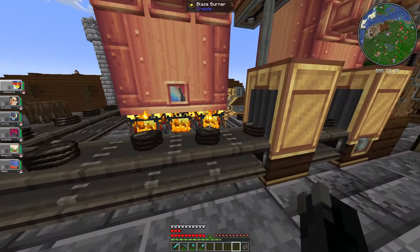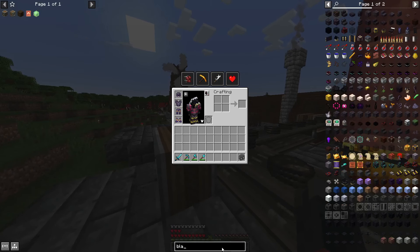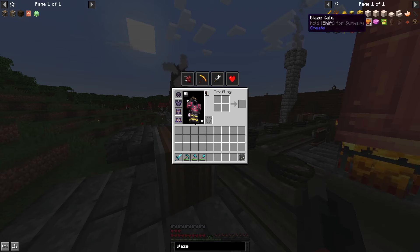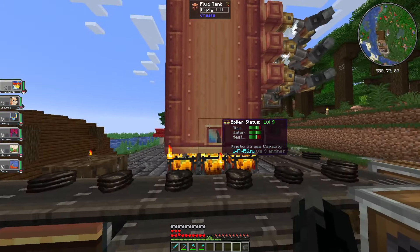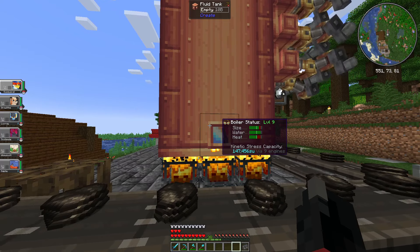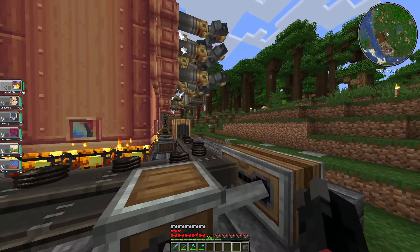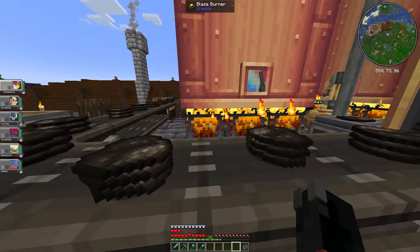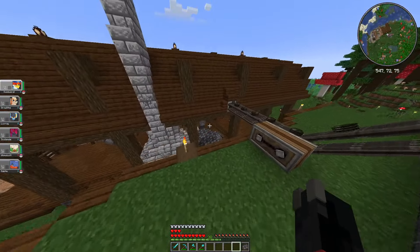In the future, we'll probably want to consider using blaze cakes. Blaze cakes basically increase the heat a lot more — you see that third stat there, the heat. They will give it a lot more heat, meaning it can generate a lot more stress units. So in the future, it'd be good if we can automate blaze cakes and get them in there. But for now, charcoal will be fine since we have it automated.